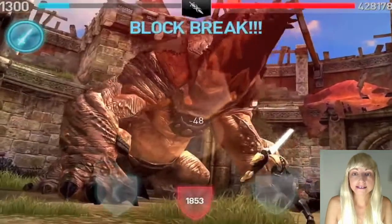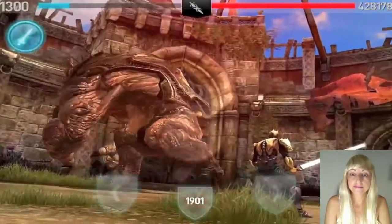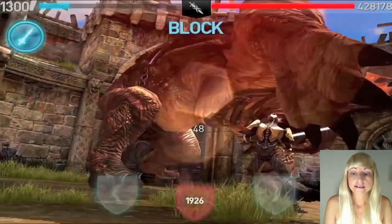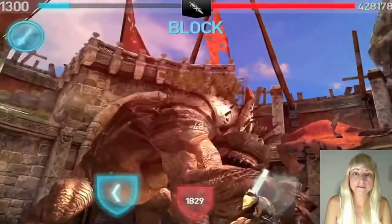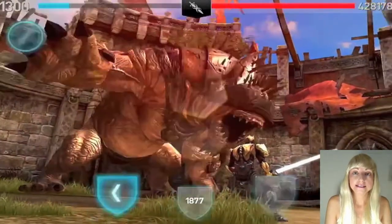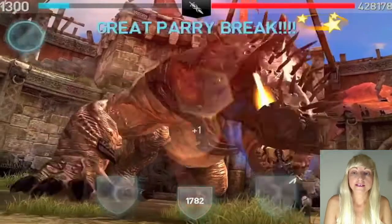If he does a backhand where he turns first, then you need to block directionally — if he's coming at you from the left you block left and that will stop that move. However, if it's a backhand when he's facing you then that's a center block, so even though it may look directional it's not. And as part of some monstrosities' step backs they do a backhand, and when it's in the step back it's actually directional — so if it's coming at you from the right you block right.